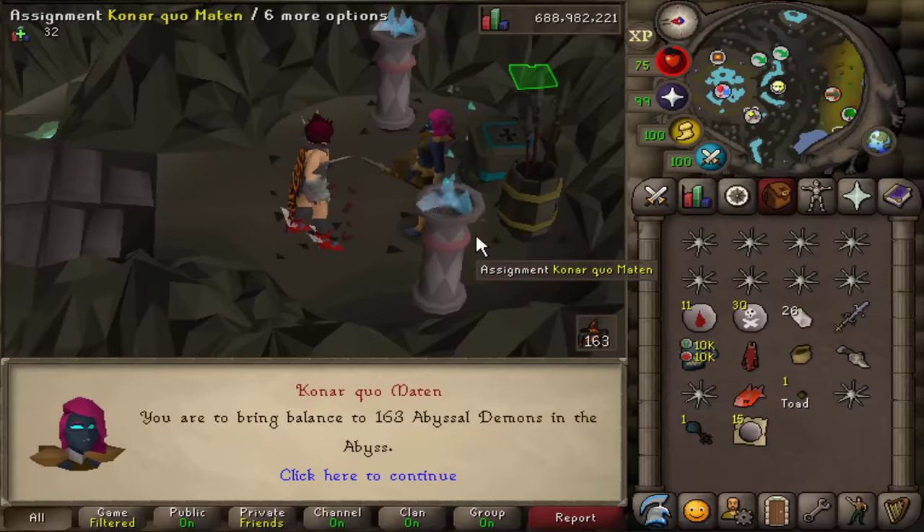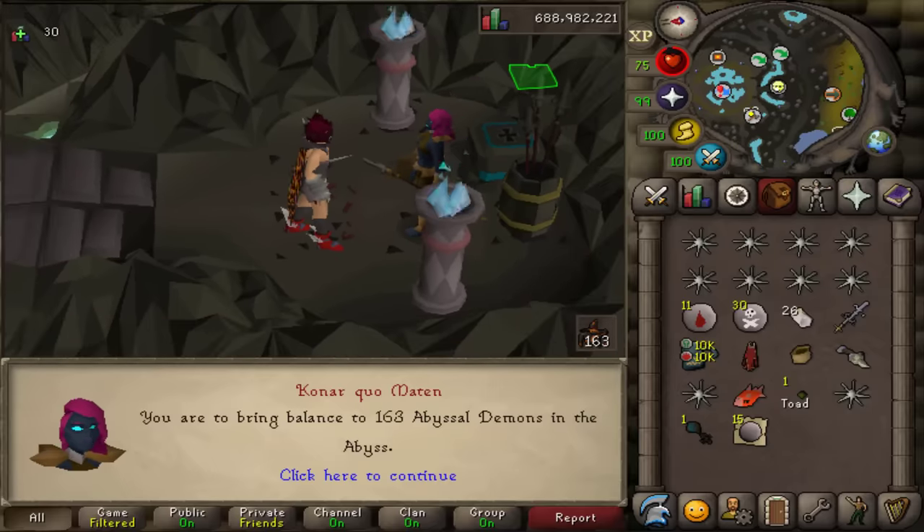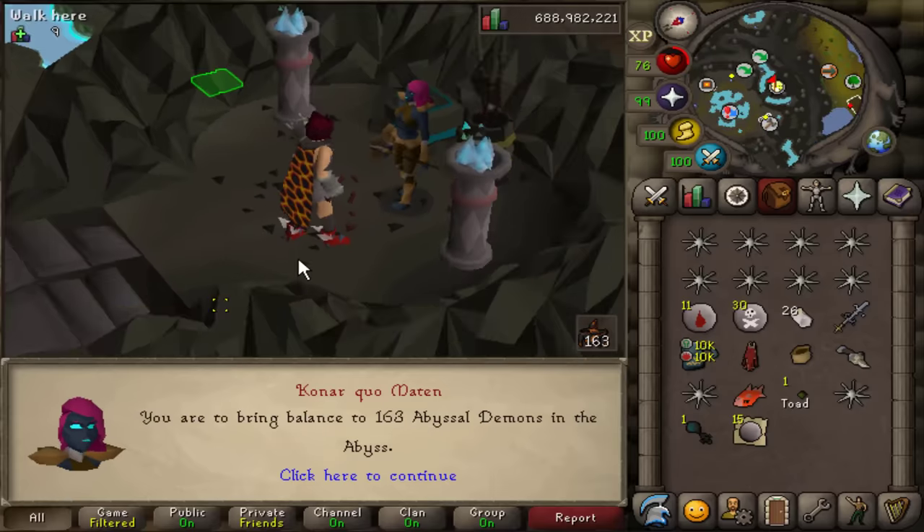Abyssal Demons — wait, does that mean fight Sire? It's been so long since I've done Slayer. Yes, Abyss is Sire. I can do Sire! We got the game updates today and it's pretty much all quality of life fixes. Let's take a look. Cooked Karambwan is now the default cooking option, so no longer will you set up to go AFK cook, press spacebar, walk away, and then come back to a full inventory of green Karambwans.